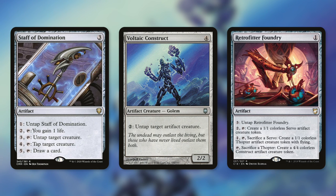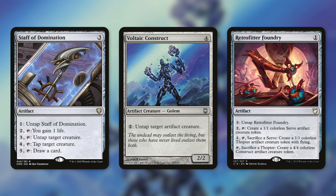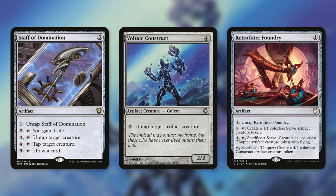Voltaic Construct is another fantastic artifact creature in this deck — pay two to untap target artifact creature. Our commander is an artifact creature, so we can just pay two to untap our commander with its own ability. Or how about Retrofitter Foundry — pay three to untap it. That does cost a little more mana, so it'll take a bigger mana source to go infinite, but it definitely is possible. If we do that, we can make infinite servos, infinite thopters, and infinite colorless constructs — just make infinite creatures.